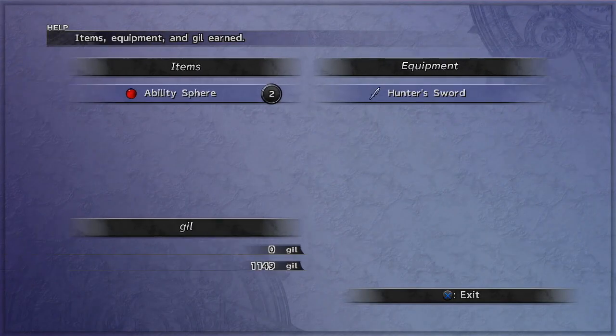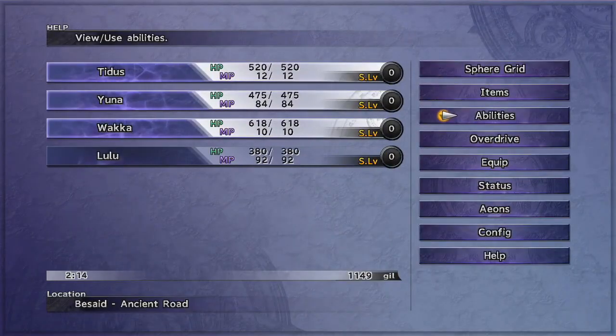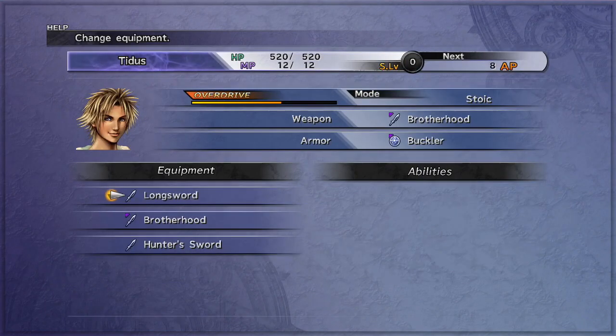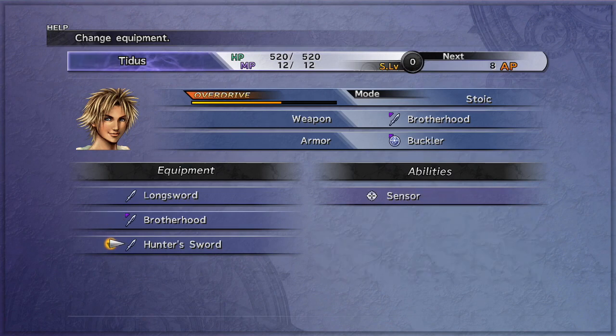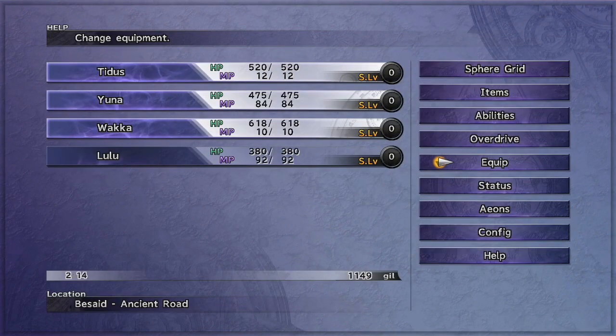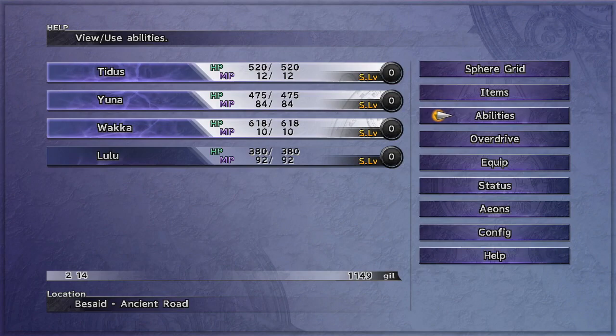Couldn't you guys have said anything? Well, in any case, let me try out this new sword. Sensor. Actually, it doesn't look like weapons have higher stats. It's all tied to abilities. I don't even know what sensor even does. It's not like you can find out anyway.